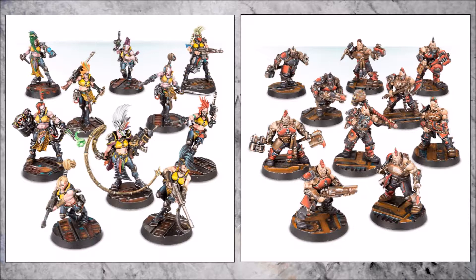You have the Eshers, an all-female fast attack team or house, and the Goliaths, an all-male slow and brutal house. The most notable difference as far as I'm concerned is the base size. The Goliaths are on 32mm bases and the Eshers are on 25mm bases. They are all Necromunda bases and come in the box set, but having different size bases makes little sense to me, and my OCD won't be able to deal with it.